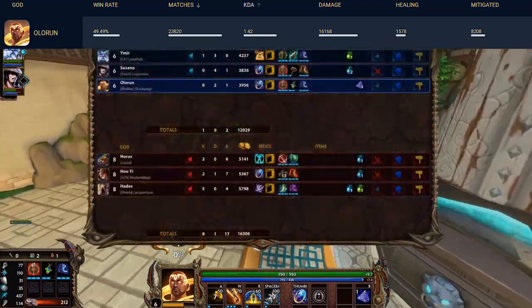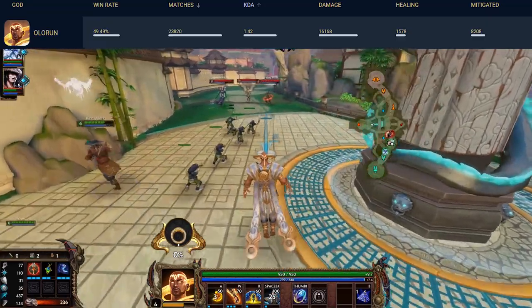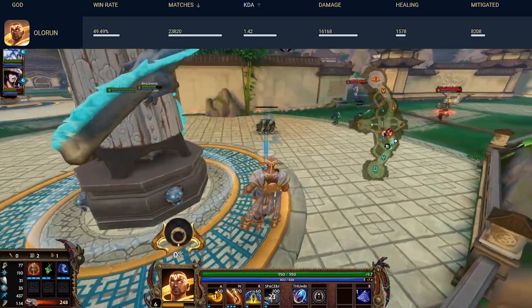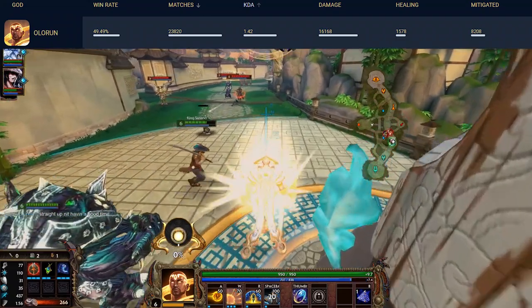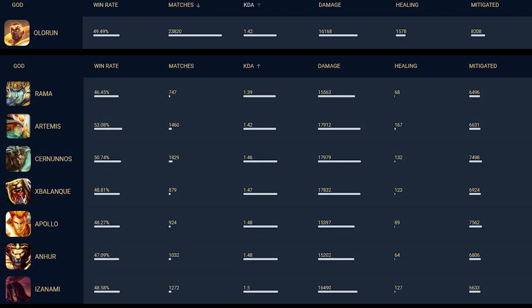It's worth mentioning that all these stats are for gods played by players over level 30. Looking at hunters, there's only one hunter with a lower KDA than Olorun — that's Rahm at 1.39. Then Artemis is at 1.42, scaling up to 1.5 and higher from there.